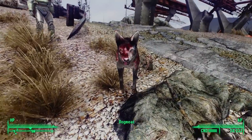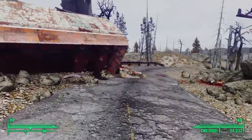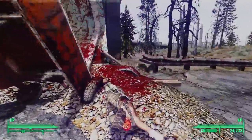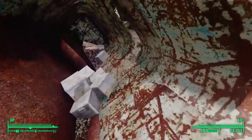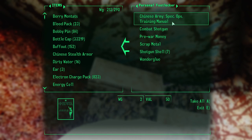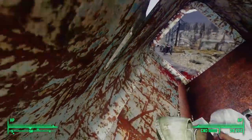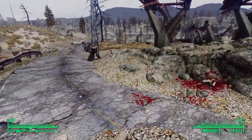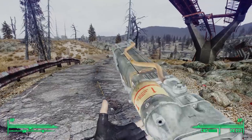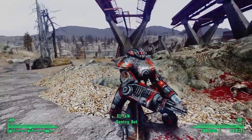This must be the remains of the driver of the truck we just passed, and this driver's key must open the locked footlocker in the back. Sure enough, the key is a perfect fit, and inside the footlocker we find a combat shotgun, a small stash of scrap and ammunition, and a copy of the Chinese Army Special Ops Training Manual. That's two skill books already, and we've only just begun exploring. An outcast patrol chooses this moment to roll on by, but as of yet, we've got no problems with the outcasts.